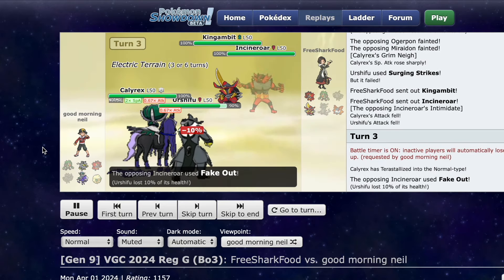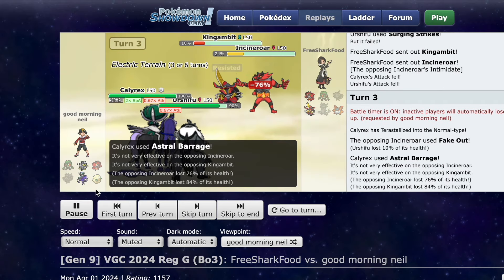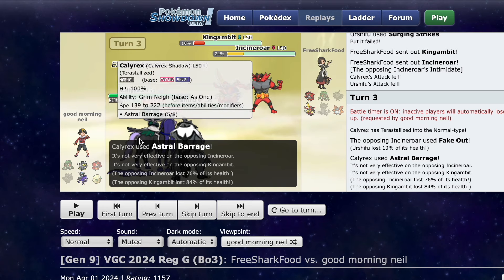I just Terra Normal here, and look at this damage. Is this Assaultless King Gambit? No, it's Sword Stance. Either way, that's two resisted hits doing 76-84. If that was a plus one boost instead of plus two, that would be a two-shot. And it's so easy to get a Grimnae. Like it's that crazy.